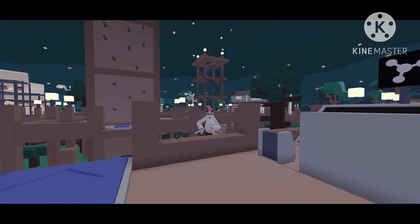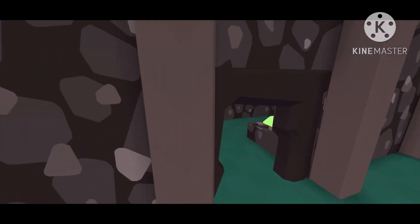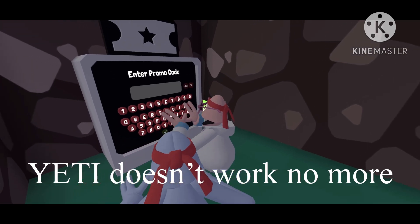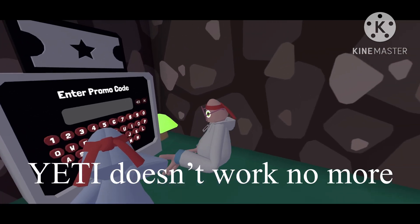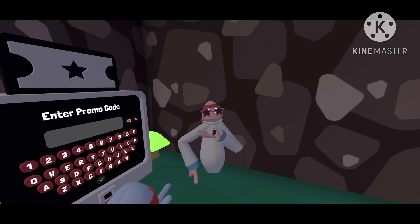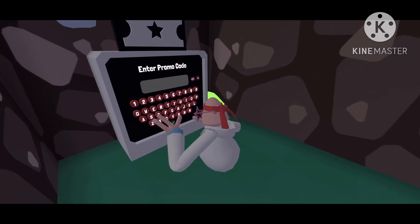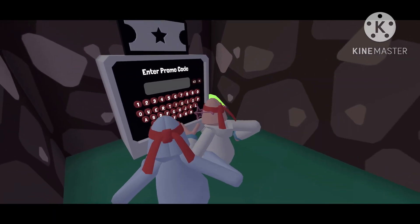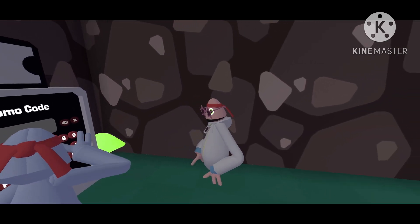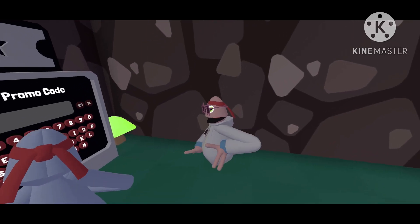So the next secret is: you fall down here, come into this sort of cave area, and the promo code thing is here. The promo code is Yeti, which will give you like 300 buck coins — though it's expired. And then the next one is Snow.